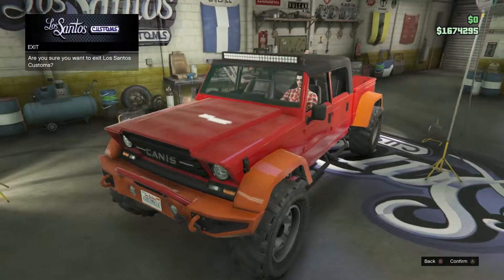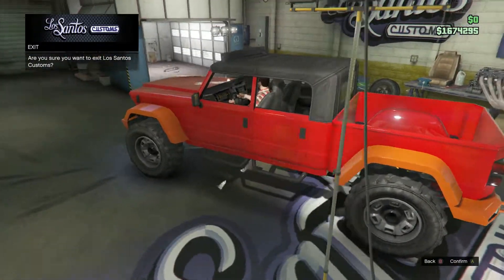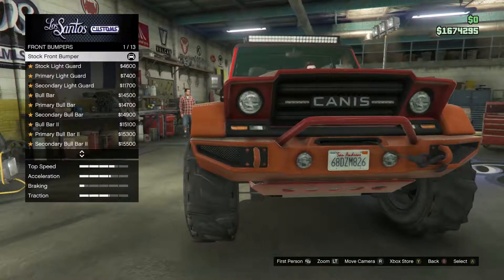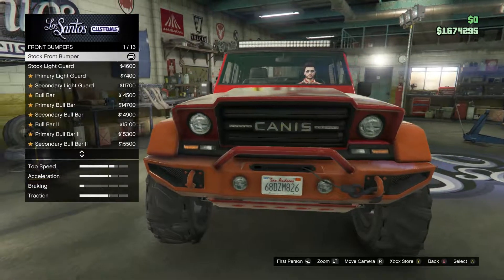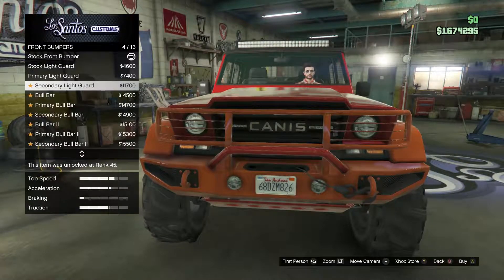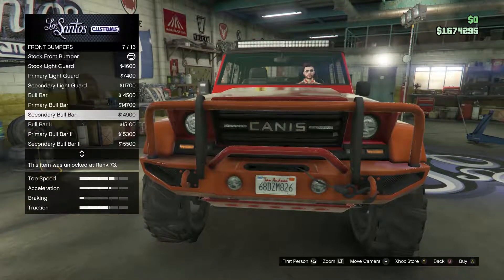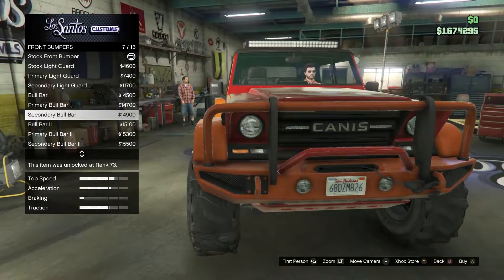Another thing that's really cool about this truck is how customizable it is. Let's look at the bumpers. Here at the front bumpers, look at all these — you got front bumpers for days. You got one here that kind of guards the headlights. You can paint the color of it, you can have a secondary color. You've got a bull bar — same thing with the colors on it.